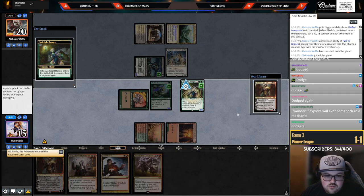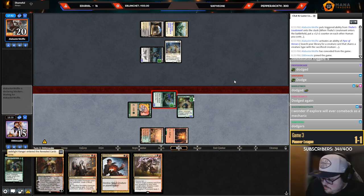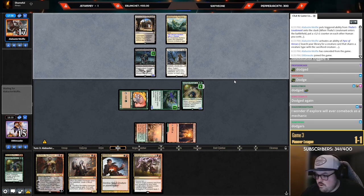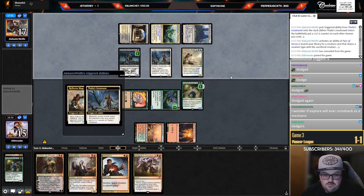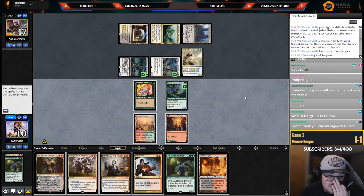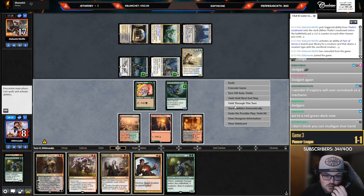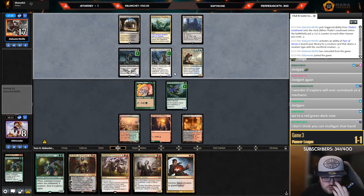Jadelight, black source please. Well, shoot. Maybe I should have mulliganed. I wonder if Explorer will ever come back as a mechanic — it's a sweet mechanic, I hope so. I'm going to Reflector Mage my Lanowar Elves — feels bad. The Jadelight weird champ. I'm at ten — I guess we're playing some defense. I think I'm supposed to Kolaghan's Command the Lieutenant and then try to trade for the Reflector Mage. Maybe Dreadbore is better.